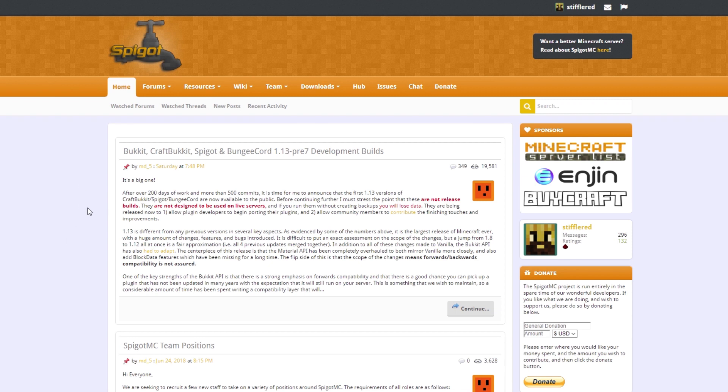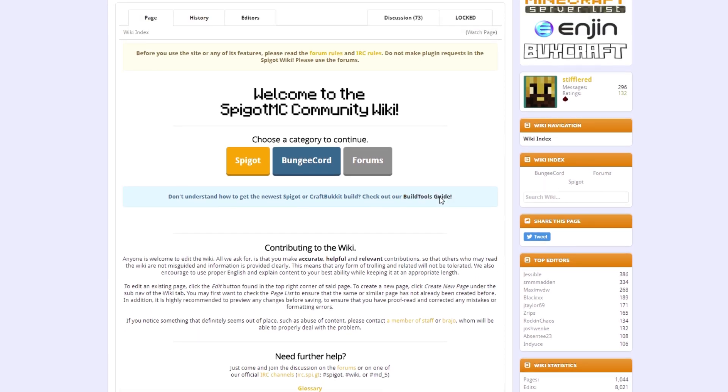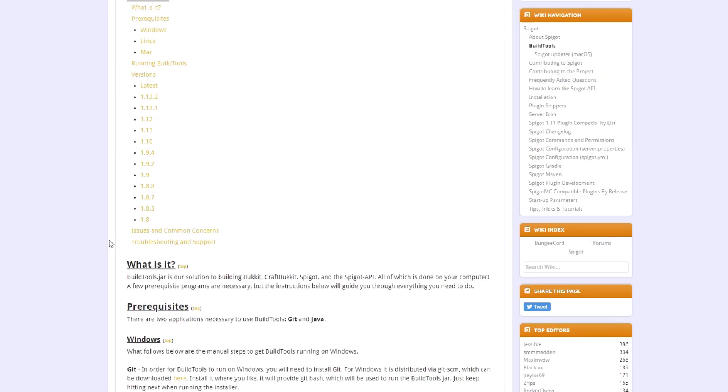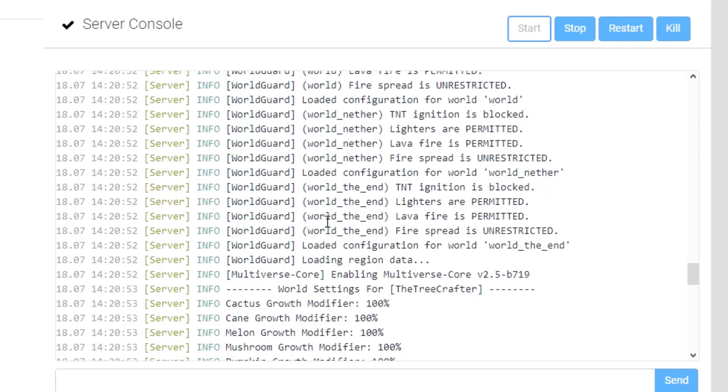Now that you have a test server and have optimized your previous version worlds, download the latest version of whatever Minecraft multiplayer server API you want to use — like Spigot. With Spigot you will want to use Build Tools. Do not under any circumstances use a pre-compiled jar. There's a great Build Tools guide linked in the description, and you can get the latest pre-release 7 development build for Spigot, Bukkit, and BungeeCord.